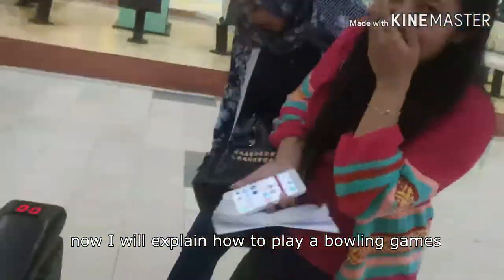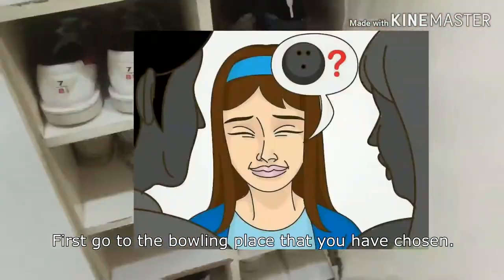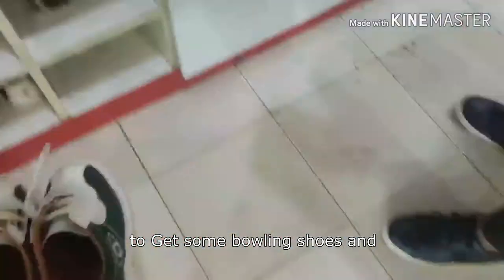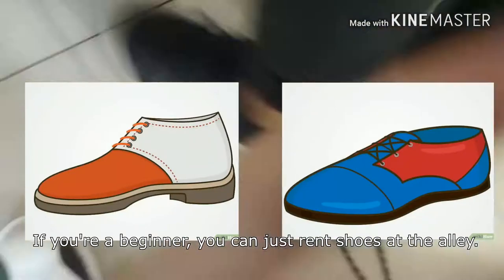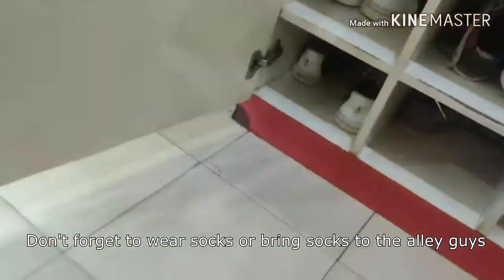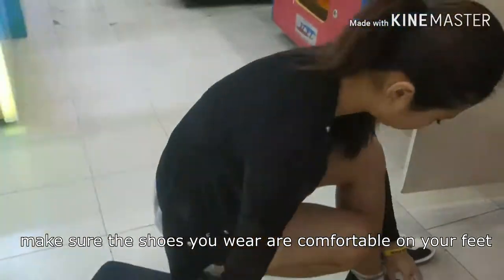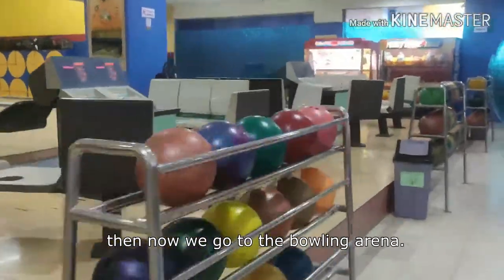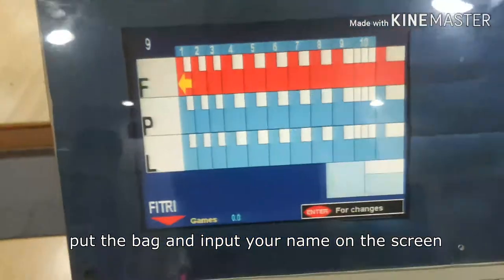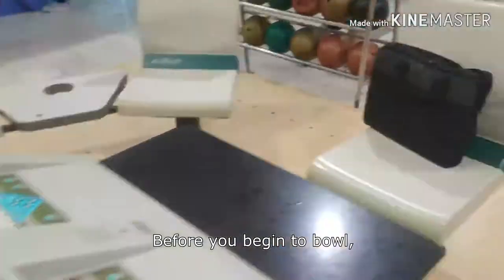Now I will explain how to play a bowling game. First, go to the bowling place that you have chosen. When arrived, the next step you should do is to get some bowling shoes. And if you are a beginner, you can just rent shoes at the alley. Don't forget to wear socks or bring socks to the alley, guys. Make sure the shoes you wear are comfortable on your feet. Then now we go to the bowling arena. Put the bag and input your name on the screen, and choose the right ball.